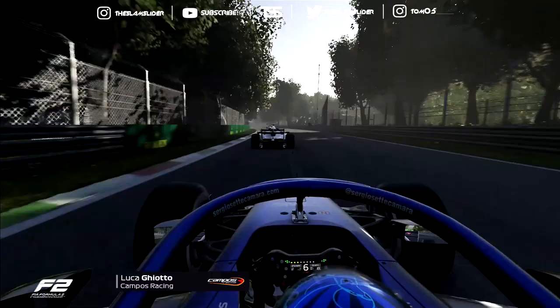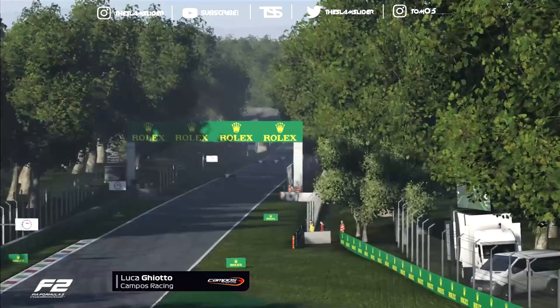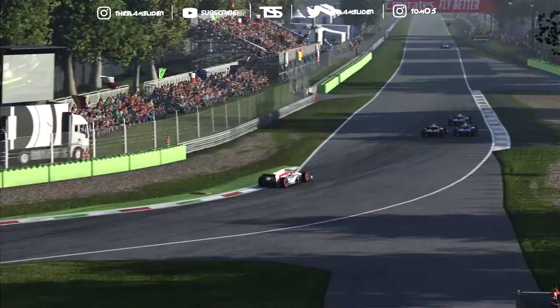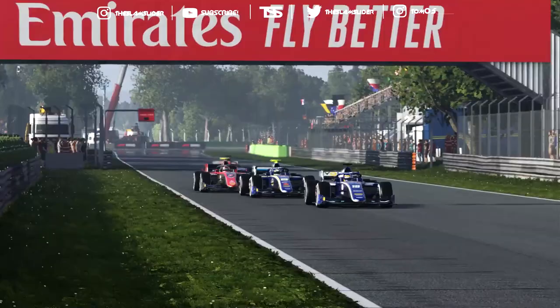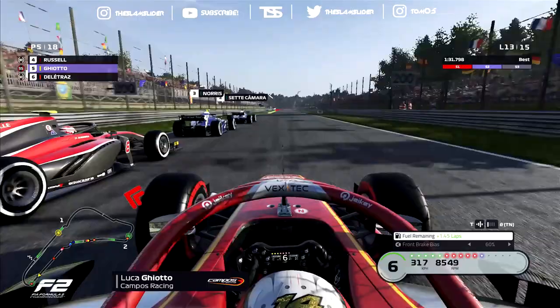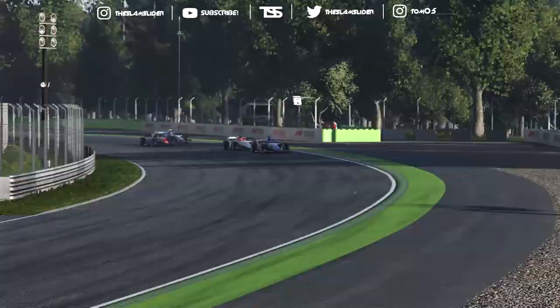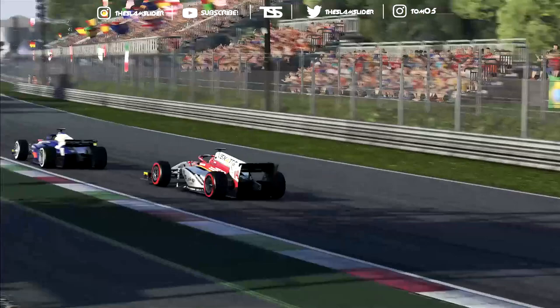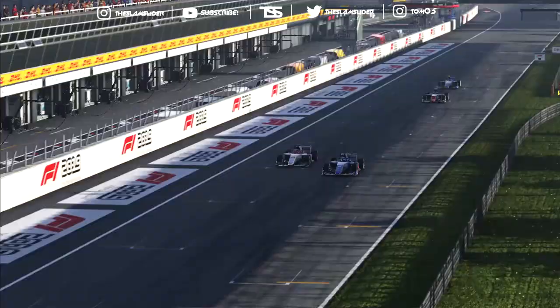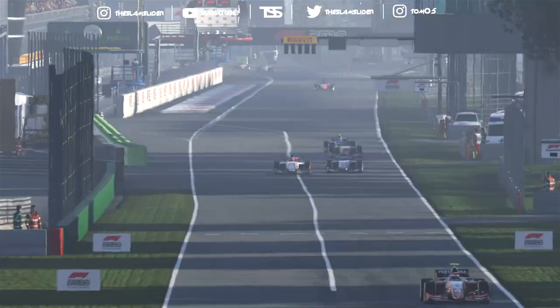We're the only ones on super softs and pushing very hard. On lap 12 we set the fastest lap — we clearly have the pace on these guys. Then Lando Norris has an engine problem. Sette Camara locks up ahead with George Russell bunching them all up — this helps us out massively. We gain a heap of time at Ascari and get into the slipstream of George Russell, the former F2 champion. We dive to the inside and pass both Russell and Norris, who has the engine issue!